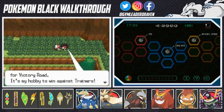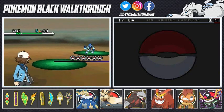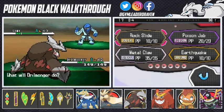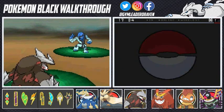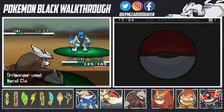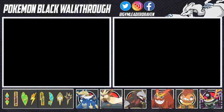He says he'll leave here for Victory Road — it's his hobby to win against trainers. Black Belt Quarry would like to battle, coming out with a Sawk. Let's go with Drillmonger and use Earthquake — it's powerful and awesome. He's going to Bulk Up. Let's use Metal Claw. Just like that, Quarry has been defeated. I'm feeling really good about this.